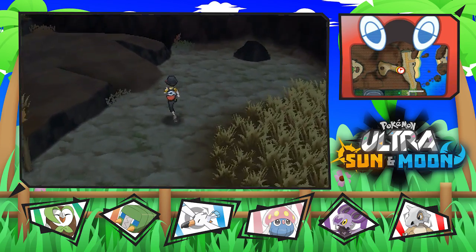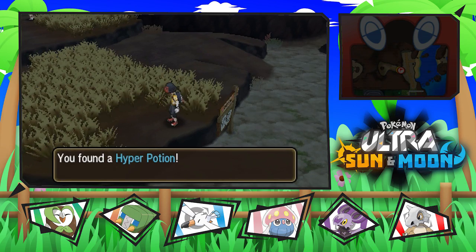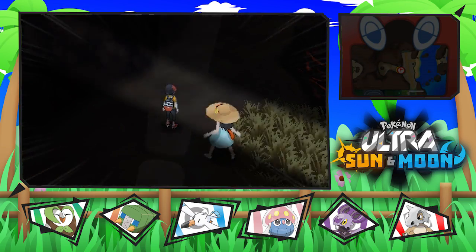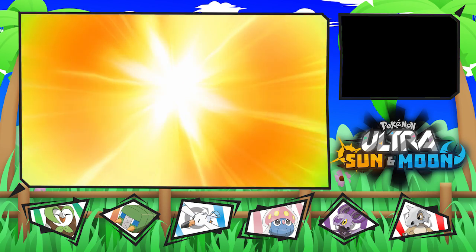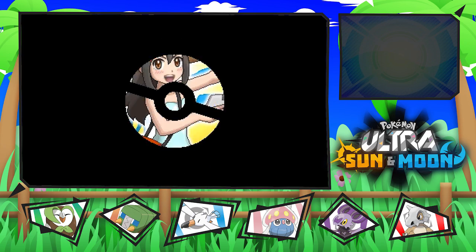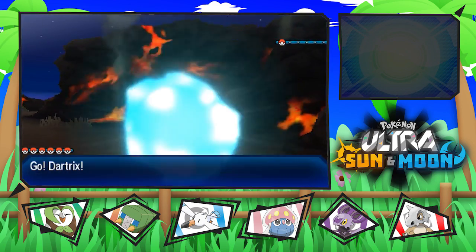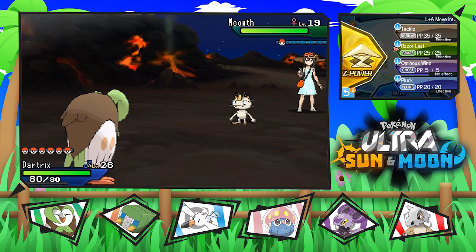Let's go up here, and I want to avoid this grass — I really, really want to avoid the grass because I don't want to go into any more fights with Pokemon. Also, there's a trainer up here. The trainer was looking right at us and they didn't even challenge us until I walked a little bit further. That's weird. Let's face this Sightseer, who's using a Meowth — a normal Meowth, not an Alolan Meowth, because the trainer is a Sightseer.